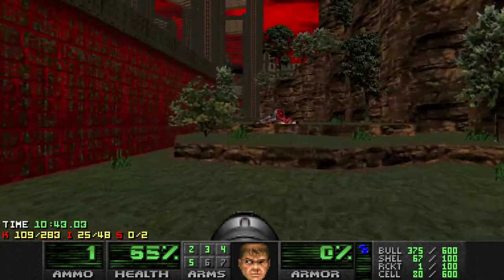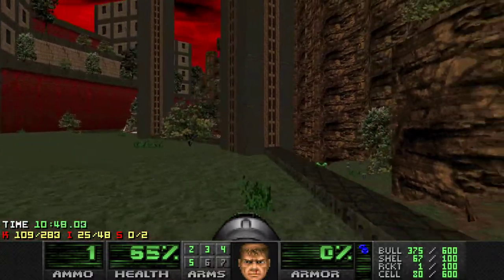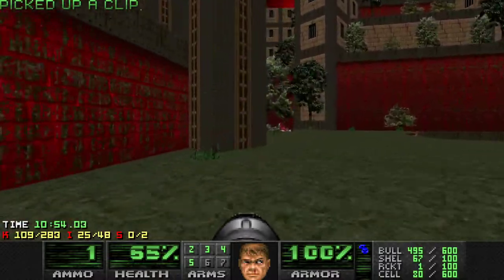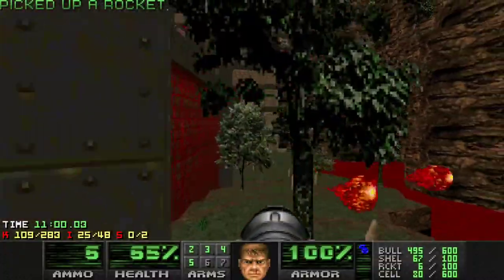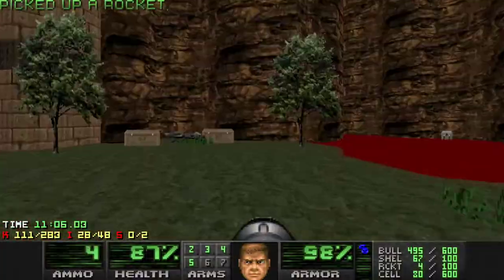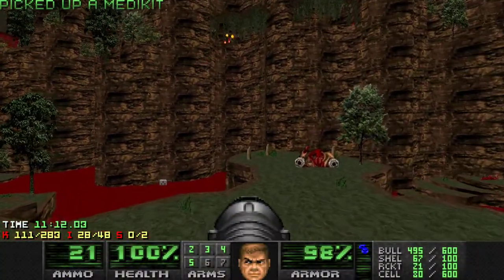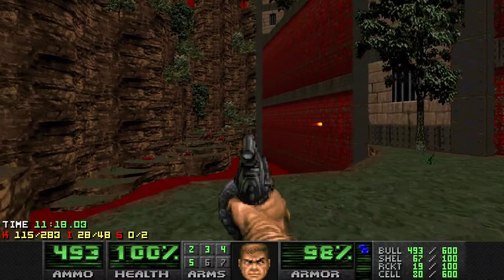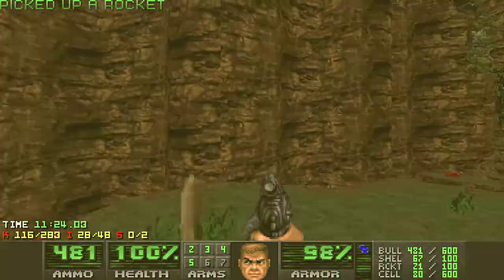There's a lot of health when you go to where the imps are, but I don't want to go there with only 65 health. This armor though — I should probably take right away, so you just don't die. Now we've dealt with these, we can have a better supply of rockets. Can you just go away please? Thank you.